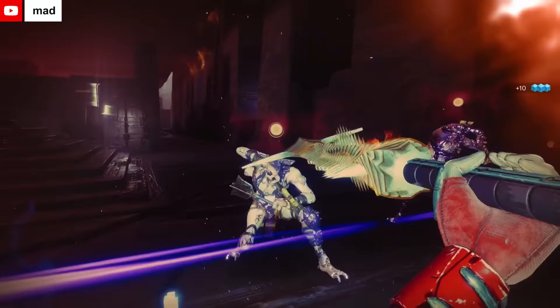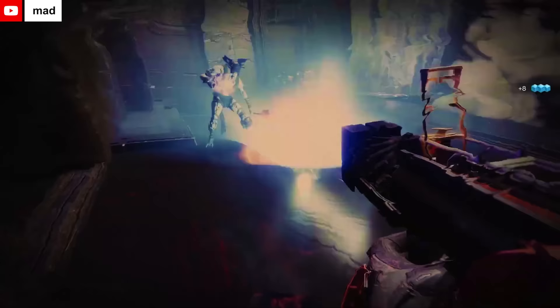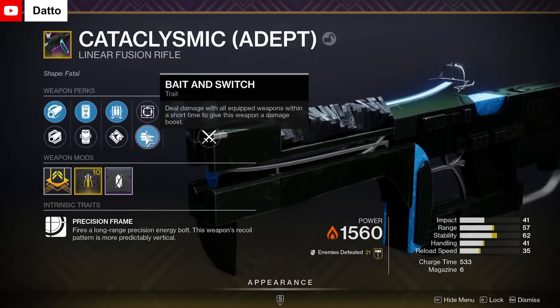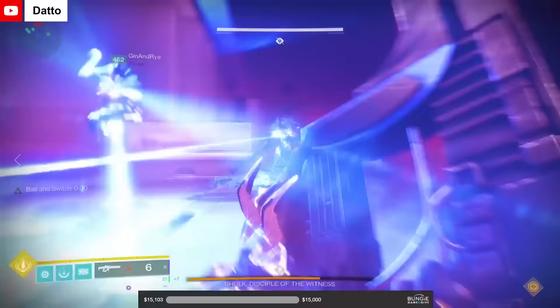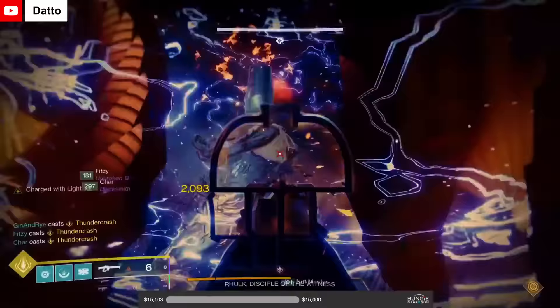The encounters were fairly complex and they required a working knowledge of a bank of symbols. The loot from this raid was likewise amazing. One example is Cataclysmic, which is a solar linear fusion rifle that has access to a unique perk combination. Cataclysmic can roll with Fourth Times the Charm and Bait and Switch, a perk that's only found on weapons from the Vow of the Disciple raid. If you hit a target with all three of your weapons, whichever one has Bait and Switch will gain a 35% damage increase for a short period of time. Because of this perk combo, Cataclysmic can pump out a ton of damage and still have plenty of ammo in the reserves, making it easily one of the best linear fusion rifles in the game.